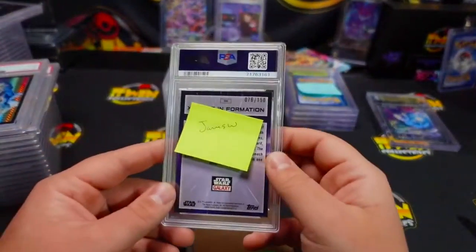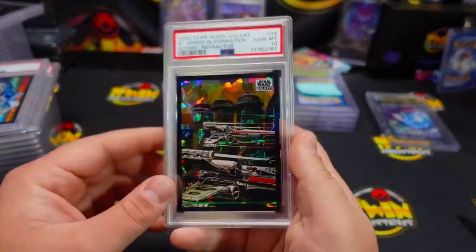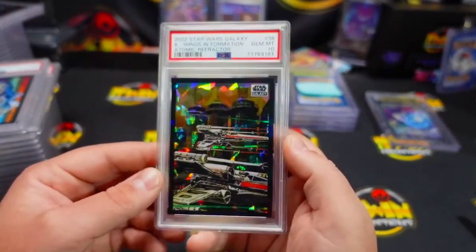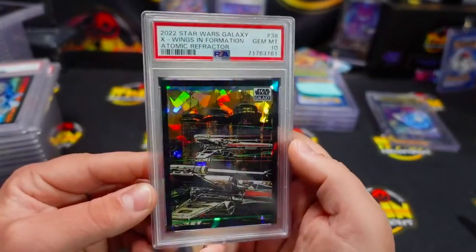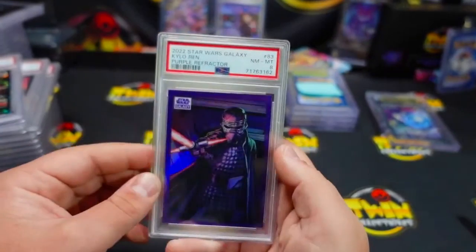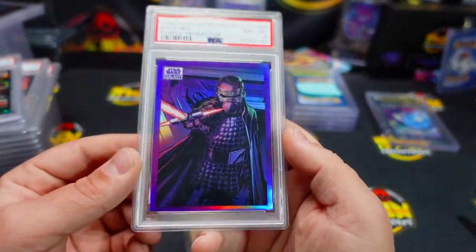James is also getting the 10 — let's go! The cracked ice looks really nice too, guys. That cracked ice is insane. James, you're also getting a 25 — PSA8 on that one.